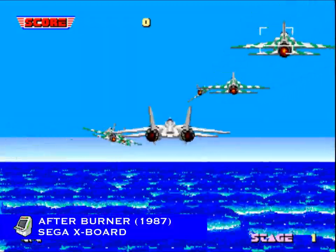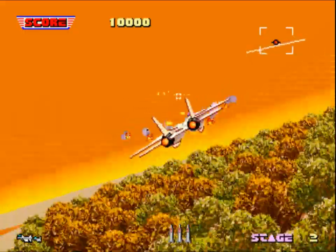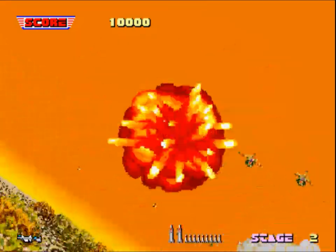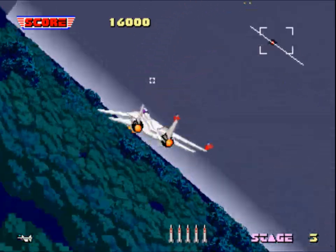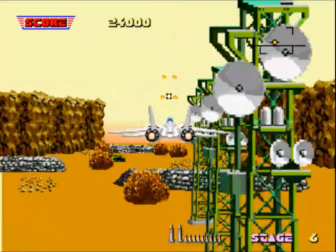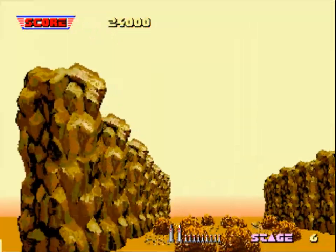July 1987 saw the release of a brand new arcade experience developed by Sega's premiere studio, Sega AM2, with development led by Sega mastermind Yu Suzuki. Afterburner came screaming onto the floor and took the Japanese market by storm. Afterburner brought many innovations for the time, most notably the cockpit you would sit in which featured a fully rotational design that went along with movements in the game. Also technically speaking, it brought forward much needed progression in 3D scaling and rotation thanks to the newly minted Sega X board.